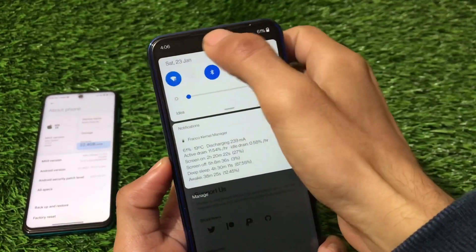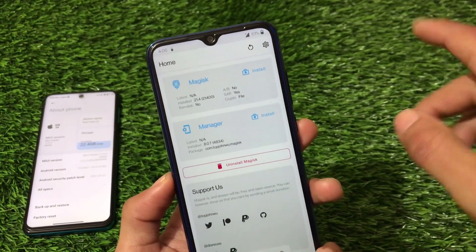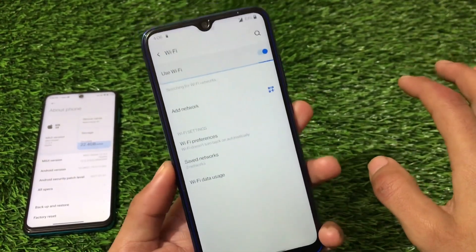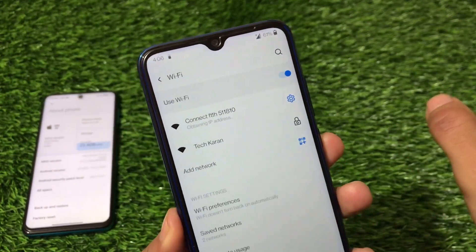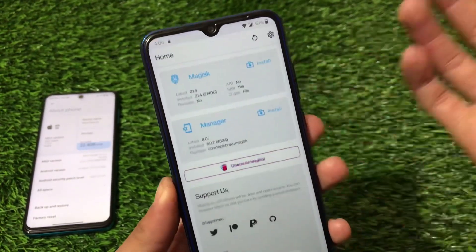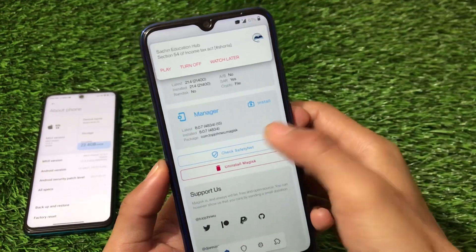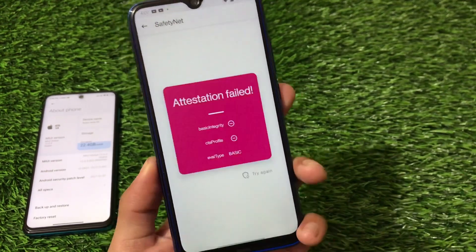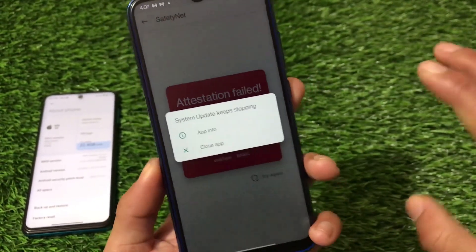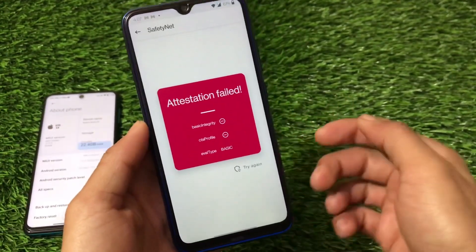Let me check the Safety Net status. As you can see, the attestation has failed — it's not passing by default. I also got a 'System Update keeps stopping' error several times, not every time but notably after a reboot or after turning on Wi-Fi. Wi-Fi itself connects fine without issues — in previous builds I had some problems, but those seem resolved.